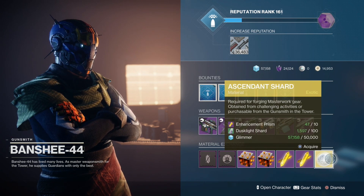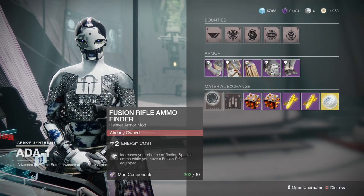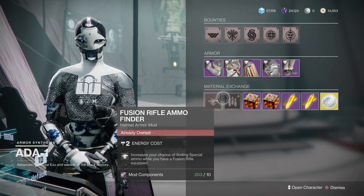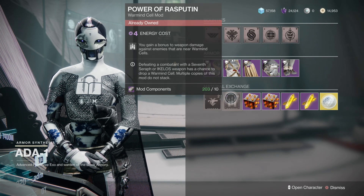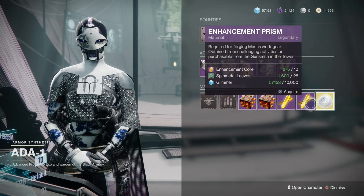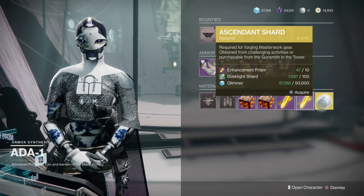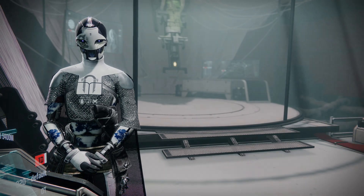I'm going to say it that way instead, because a lot of people ask where do I get Dusklight Shards or where do I get Spin Metal Leaves — it's just easier to say the region name. Next for Ada-1, we have the Fusion Rifle Ammo Finder, so that means a higher chance of finding Fusion Rifle Ammo. And then we have Power of Rasputin — you get a bonus to weapon damage against enemies that are near a Warmind Cell. A lot of people like this one, but the Warmind Cell blowing up is just way better. We then have the Upgrade Modules again — same currencies as Banshee: EDZ, Europa, Dreaming City, Cosmodrome, EDZ. And then we have the Wild Hunt Strides from Season of the Hunt, if you do not have those.